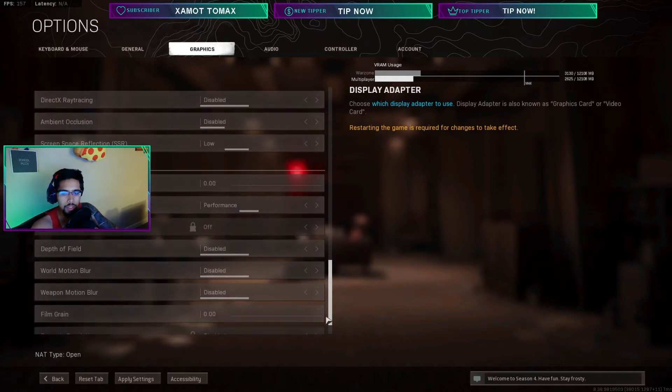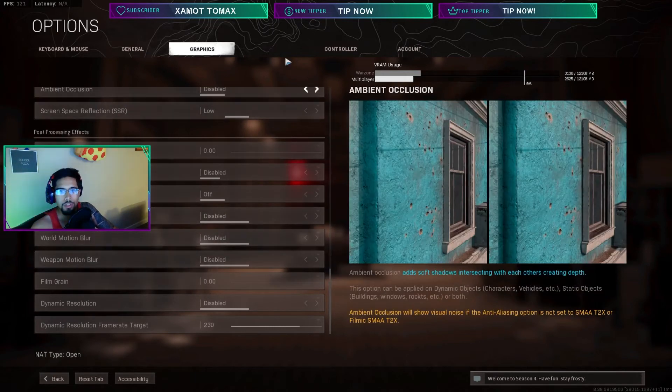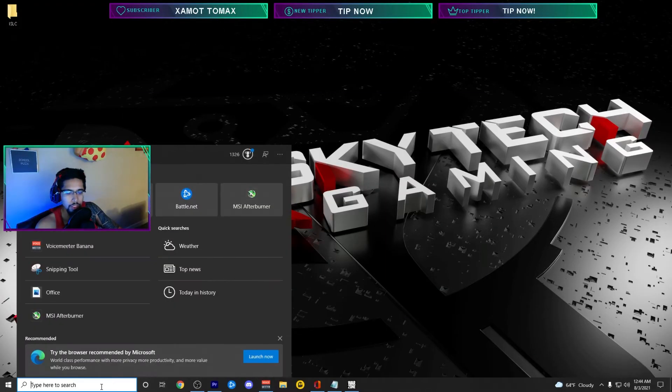You need a newer GPU for DLSS to work at all. Those are the settings that got me 240 average FPS for half the game — the smoothest gaming experience you can get on Warzone. It's totally optimized — there's only so much you can do. While we're in the options, Boost High will help you hear things. Master volume: 100, effects volume: 100, turn everything else down.